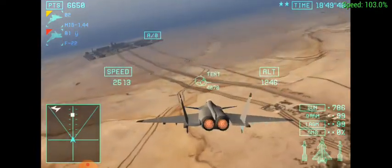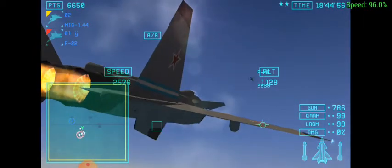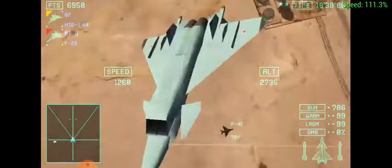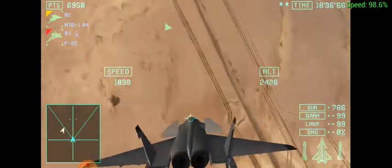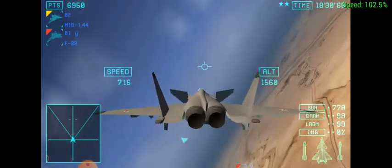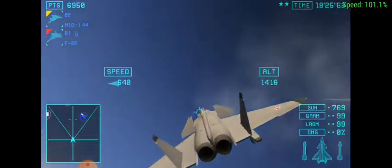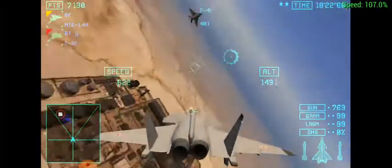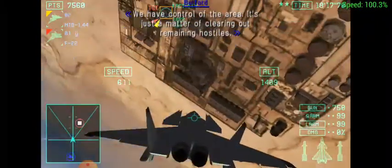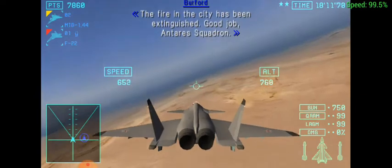I've taken out an enemy target. Enemy incoming. Warning — inbound missiles. I'm taking damage. Andaris-1 has taken up an enemy target. We have control of the area. It's just a matter of clearing out remaining hostiles. Andaris-1, request permission to engage. The fire in the city has been extinguished. Good job, Andaris-1.